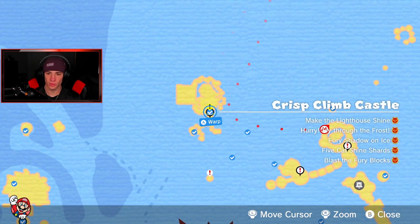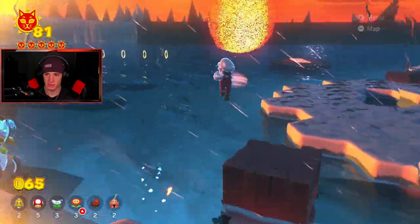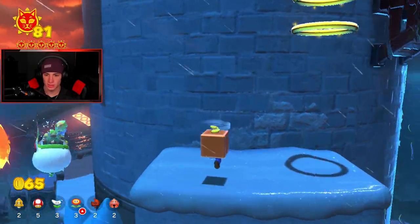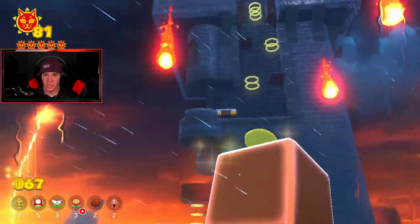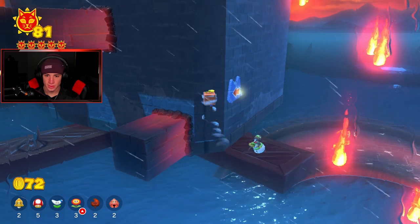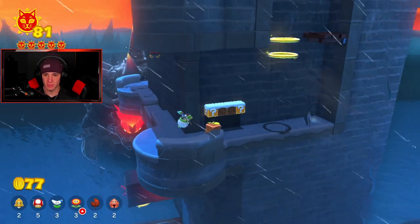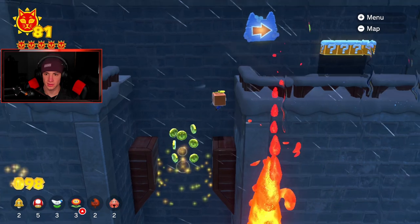I can warp to Crisp Climb Castle and try to get to Lucky Isle. Where's Lucky Isle at — is it all the way above us? The Lucky Isle changes destination — trying to find it. Lucky Isle is all the way at the top, which is kind of annoying, but we're going for it. Get up there! Lucky Isle only stays out when Bowser's here. I don't see it yet but I'm making my way up.